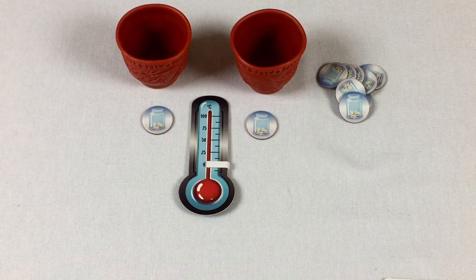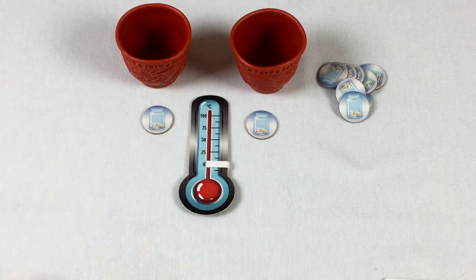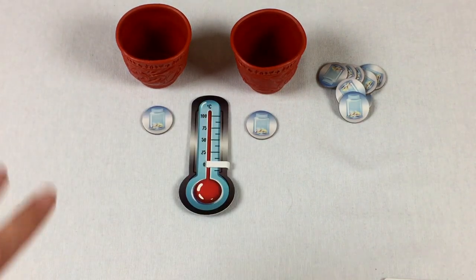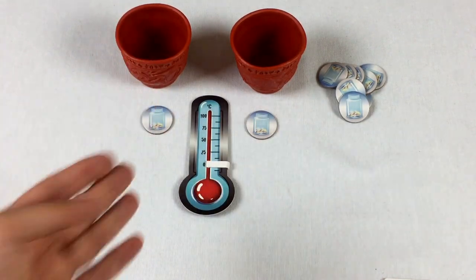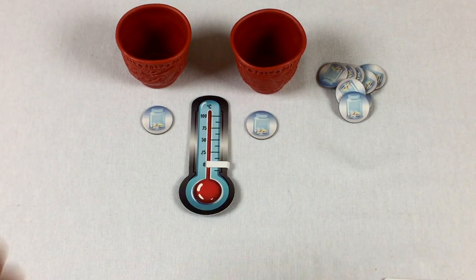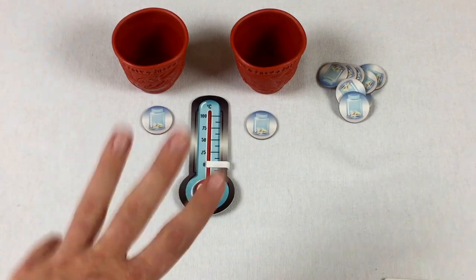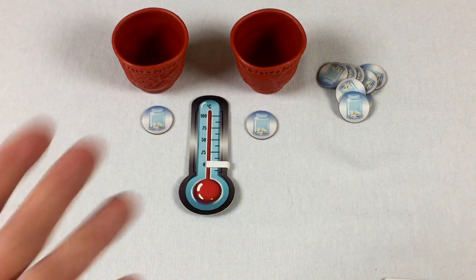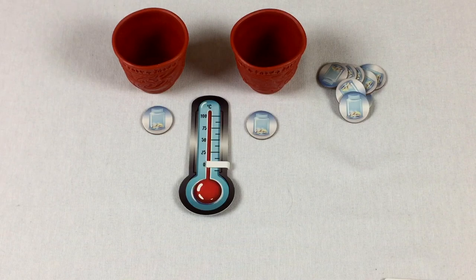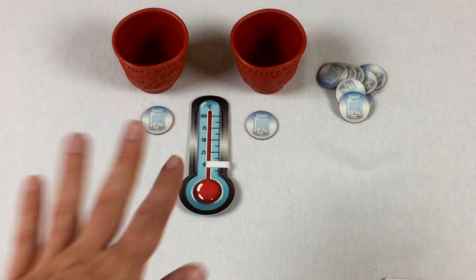A round is tracked with Celsius degrees on the thermometer. In a two-player game, a round ends when two orders have been fulfilled — we drop ingredients into a cup of tea and earn a tip. In a three-player game there'd be three cups, four players four cups, and so on. Once each cup is filled, we reset and move the round marker up. Five rounds total.